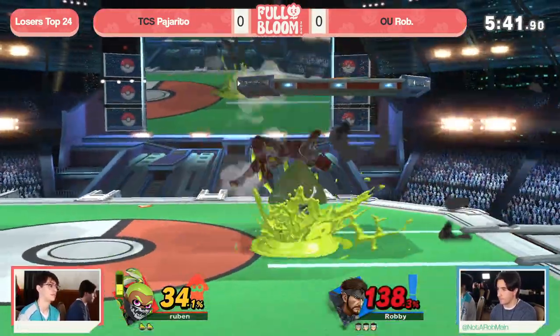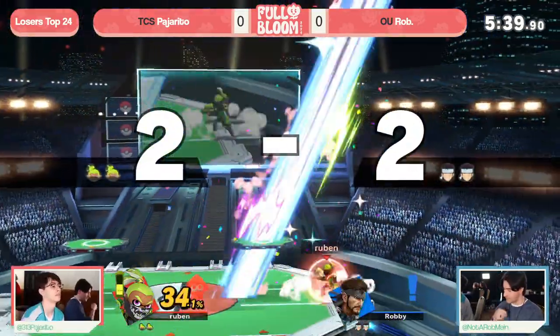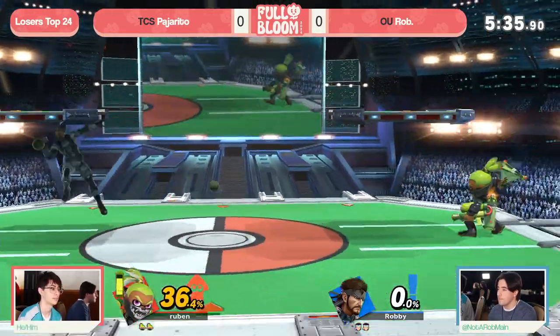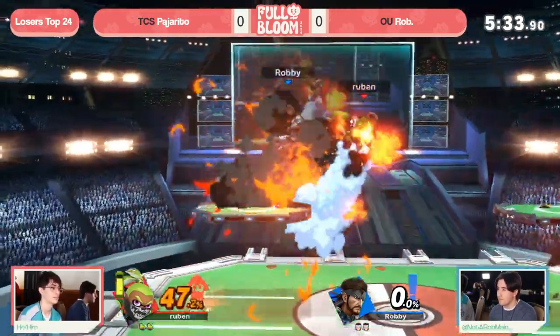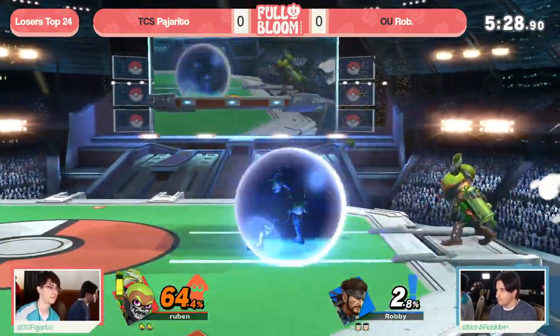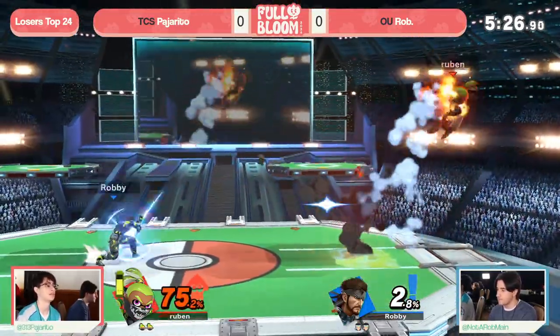The platform here, forcing this attack from mid-range, and ink is huge too, as is that up throw up air. Snake has a very wide up throw up air percent because of his frame 4 air dodge, but also because of ink — you do a lot of extra damage to yourself in these grenade trades. He forces the unfavorable trade way more than the rest of the cast.